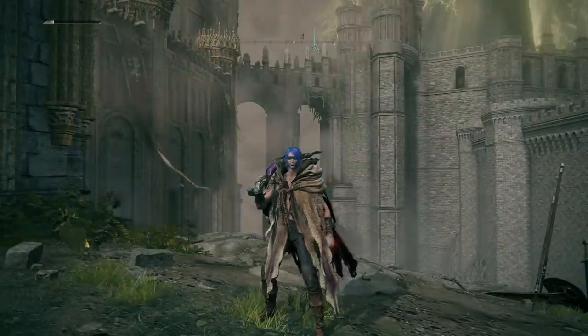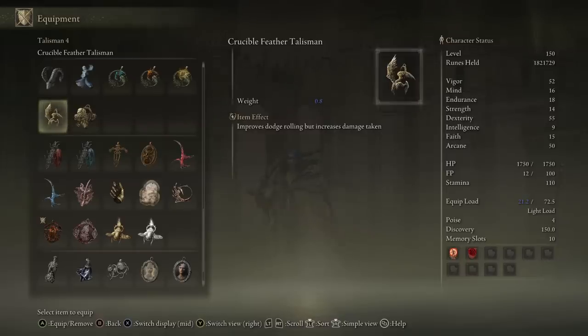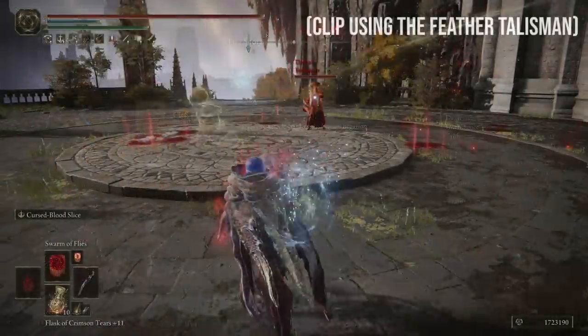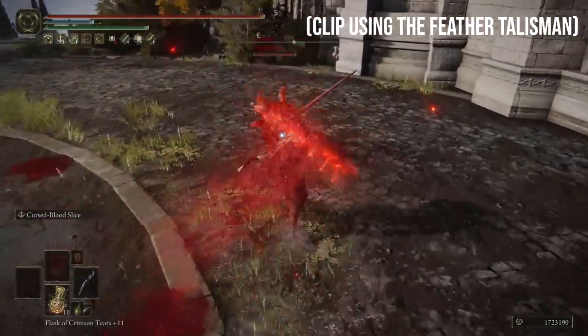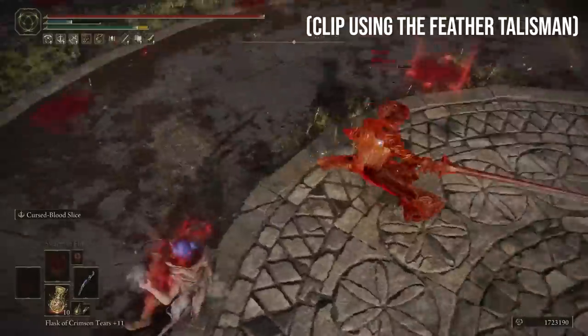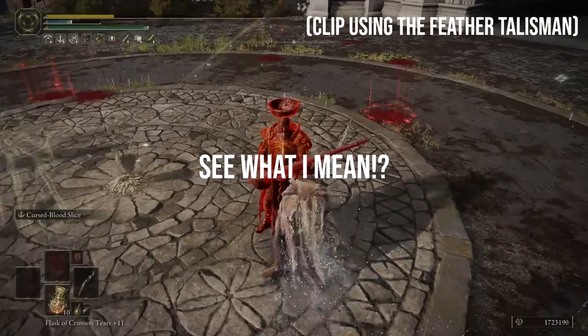There's a talisman I haven't got equipped right now that improves rolling — the Crucible Feather Talisman. It literally says it improves dodge rolling but increases damage taken. The problem with talismans like this is they really need to have good value. For example, I could run the Fire Scorpion Charm to increase fire attack and make the Ash of War stronger — great in PvE, but in PvP, wearing one of these leads to being one or two shot. So while improving the dodge roll is nice, I just don't think it's worth it in PvP, and it's pretty suspect even in PvE.